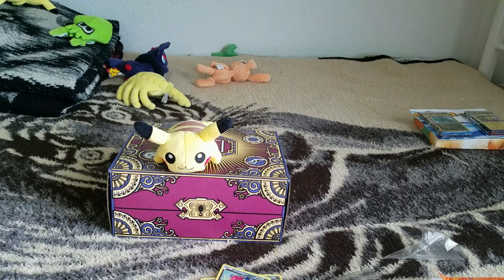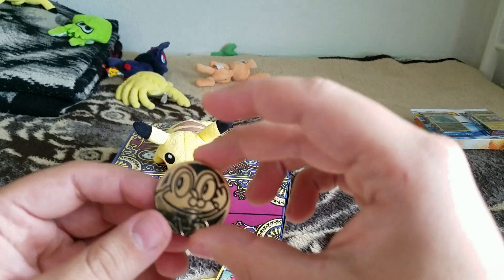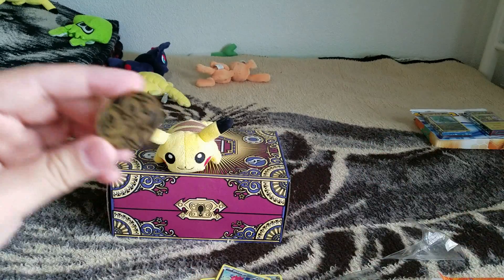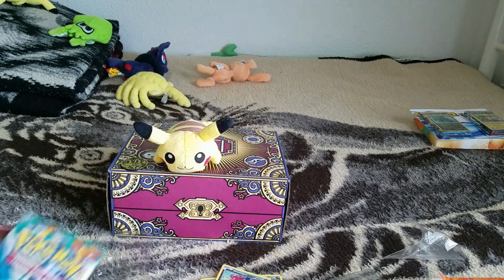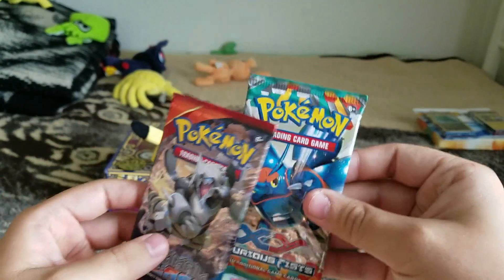So you get two booster packs. Here's the coin — the coin is going to be a Froakie silver coin. I'm wondering if I actually have one of these; I might have a blue one or something. The booster packs you get are XY Furious Fist and XY Primal Clash. Let's go ahead and check out what we get.